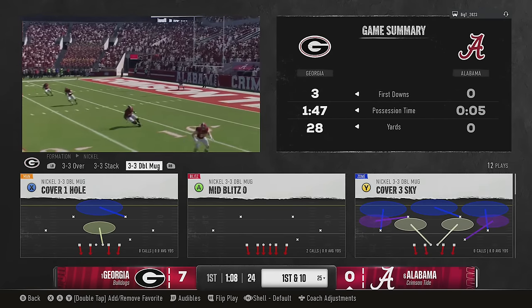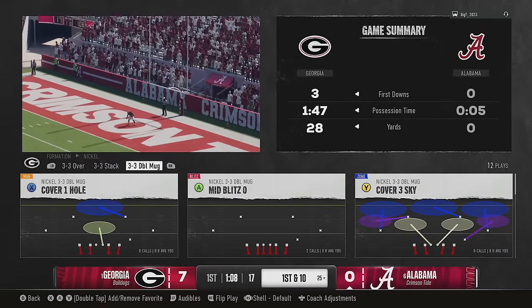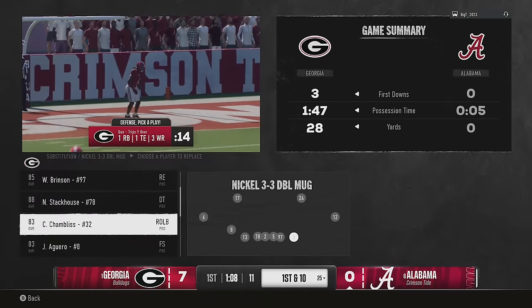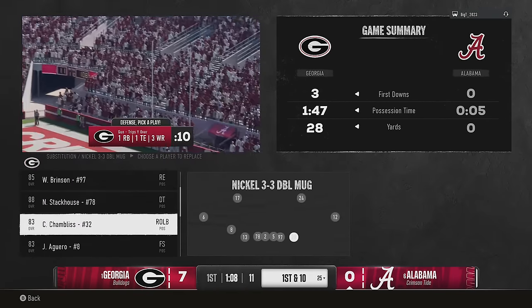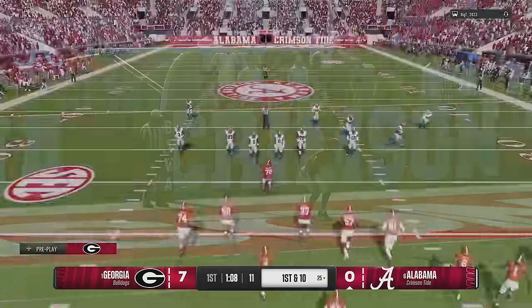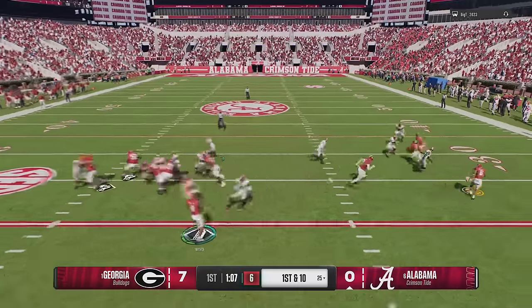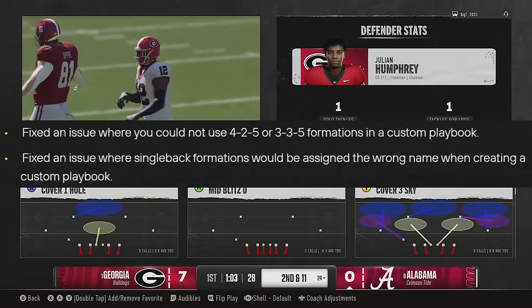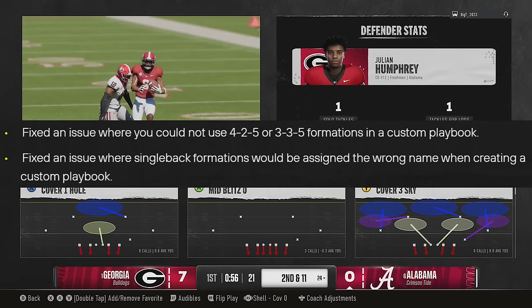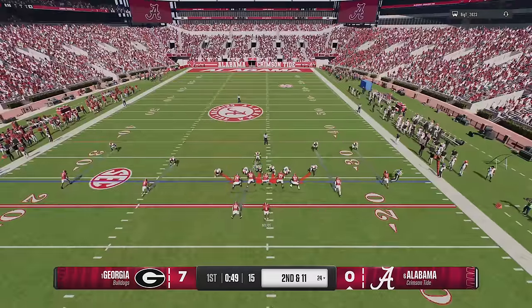On RPO plays, the offensive line would often run downfield before you could make a decision, resulting in an illegal man downfield penalty. They adjusted the AI offensive line behavior to reduce that, though I'm skeptical since they've never fixed that in Madden. They also fixed issues with adding formations to custom playbooks — specifically the 4-2-5 and 3-3-5 on defense, and single back formations having wrong names on offense.